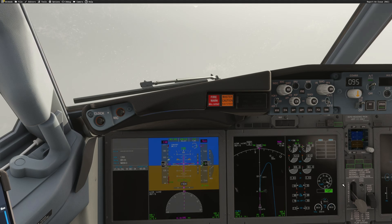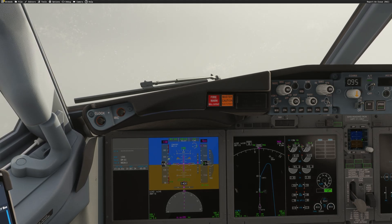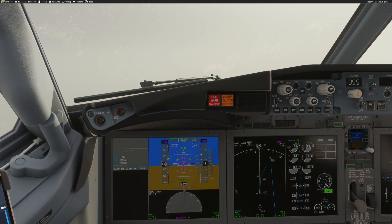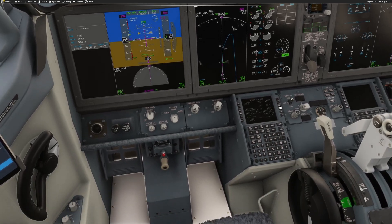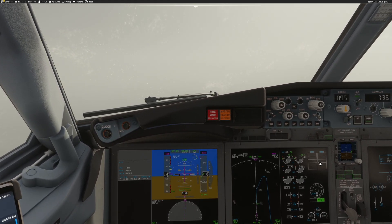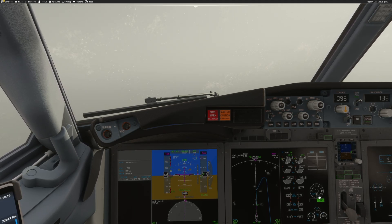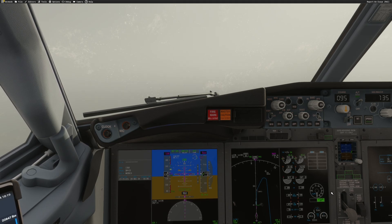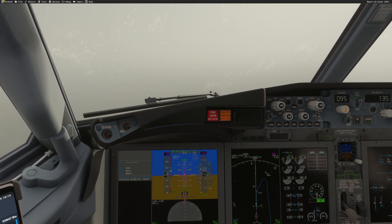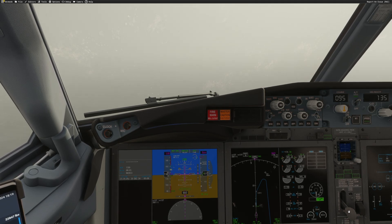One thing you probably noticed — my flaps were moving because I have hardware. I have the Thrustmaster and forgot to synchronize the flaps handle, so the aircraft is following my hardware rather than what FSI Panel set. We'll do a flaps 40 landing because of that. This is a good example of a trap when using FSI Panel with hardware: make sure your flaps are at the correct position, otherwise when it synchronizes the flaps might go up — leading to a disaster. Same applies to the landing gear handle.